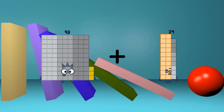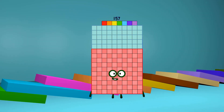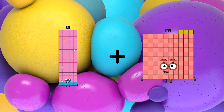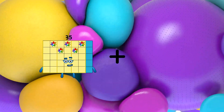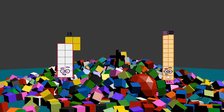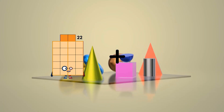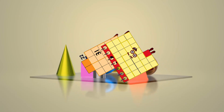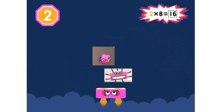93 plus 64 equals 157. 85 plus 37 equals 122. 13 plus 2 equals 15. 22 plus 31 equals 53.